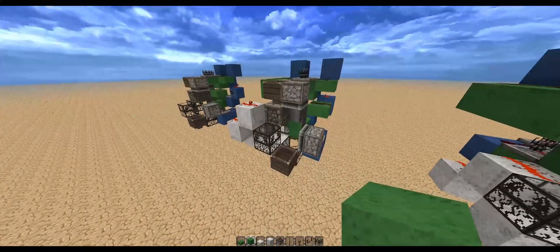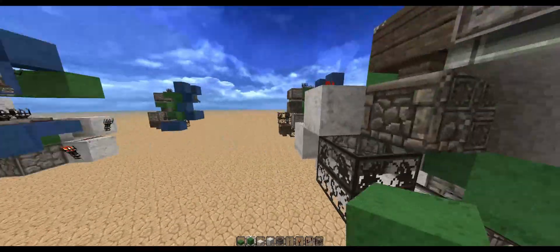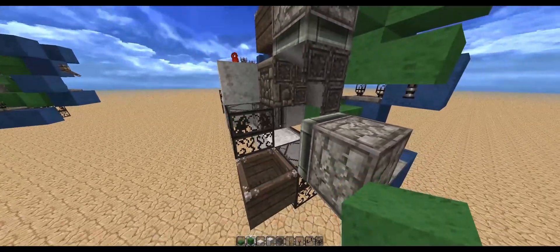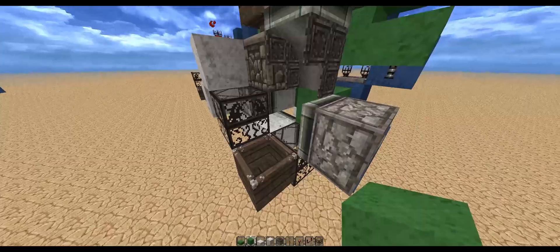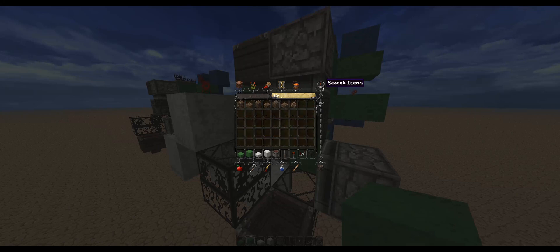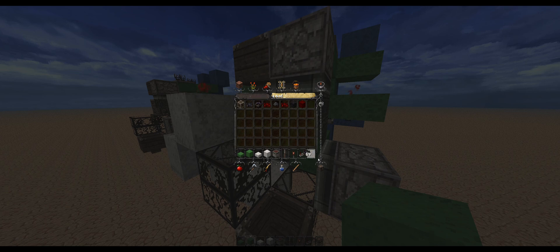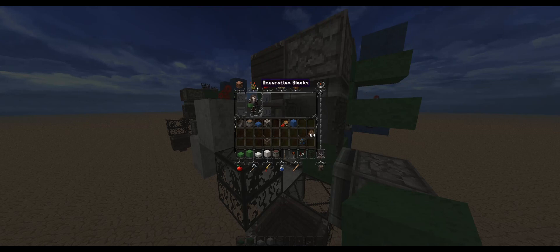Next design is the piston packer sorter. It works basically the same way as the other one, but there is a block update detector right here which, whenever a block is formed, opens up the floor and lets out any items that were not packable. If we put in some dirt and something not packable — I thought coal, but coal is packable because I have the deco add-on.